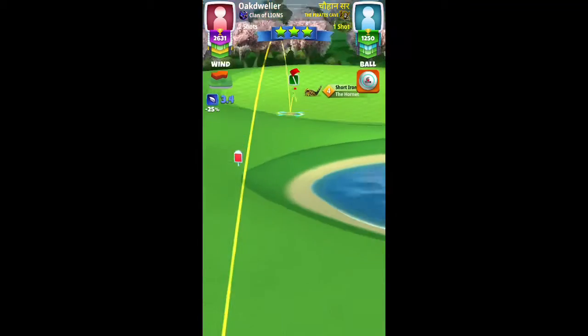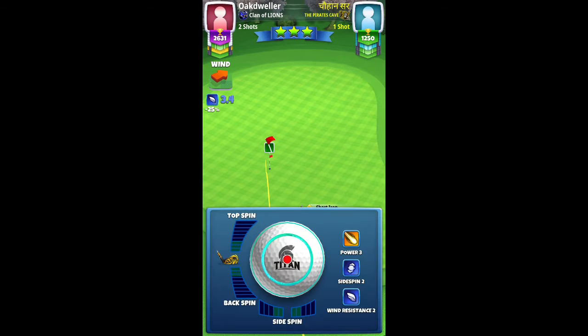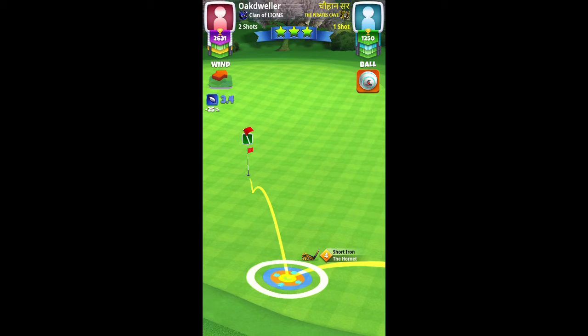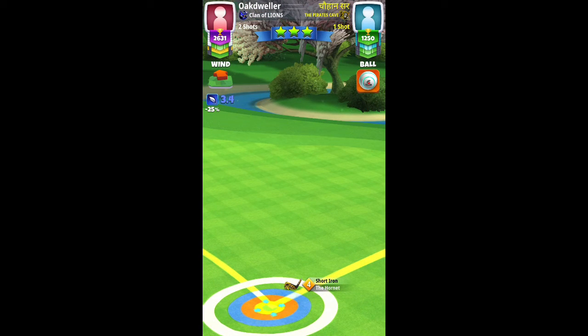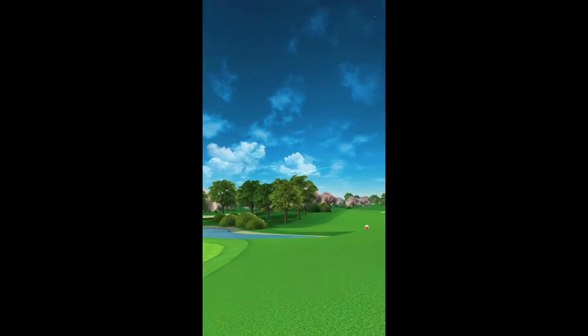Shot number two using Hornet level 4, played at medium distance plus 10 percent. Using all the backspin available — about 2.8 to 2.9 bars — similar to hole 1, keeping the ball guide line short but in line with the pin. Elevation: medium distance plus 10 percent. Hit it perfect and we drop for a sweet eagle once again.